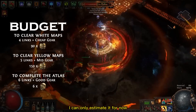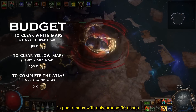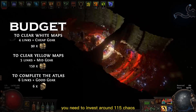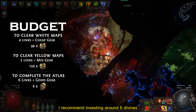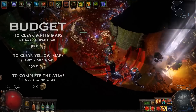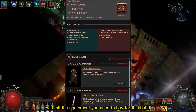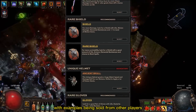As for budget, I can only estimate it for now, but normally you can get it destroying early endgame maps with only around 90 chaos. For comfortable play into yellow maps you need to invest around 115 chaos, and for easily completing your atlas I recommend investing around 6 divines. Don't forget that on poebuilds.net you can find a list with all the equipment you need to buy for this build, with direct links showing examples being sold by other players.